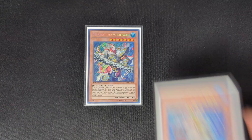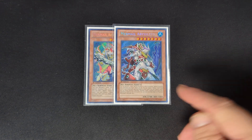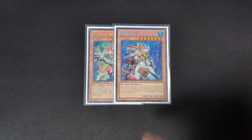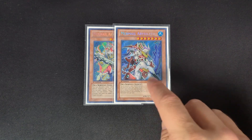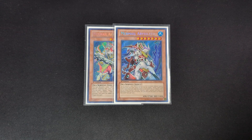The next card is one Mermail Abyss Leed. This is the card that some builds will play and some won't — you could cut this and play a second Megalo, or just go with the one Megalo. Most people like the option of one and one. This has a heftier cost to summon: you have to discard three water monsters. It has a similar tribute effect, but instead of an additional attack, you tribute a Mermail to rip a card from your opponent's hand. It can also recycle your Abyss spells and traps, but it's more so just another beater you can summon off of some cards I'll show later.